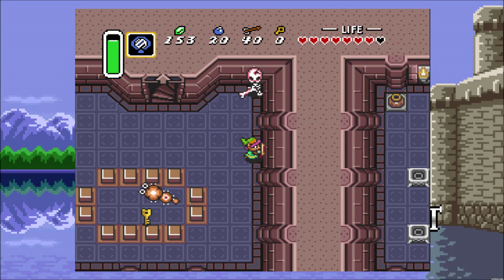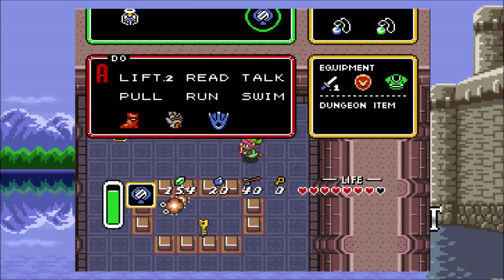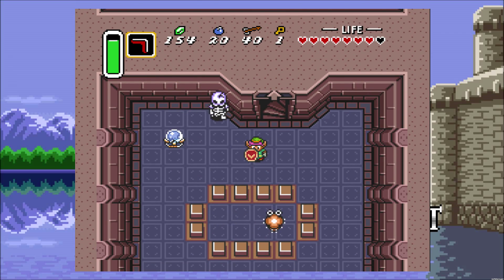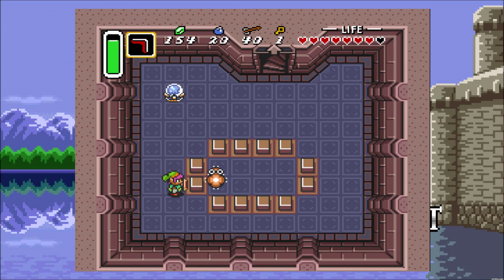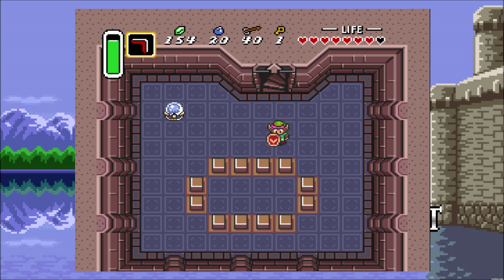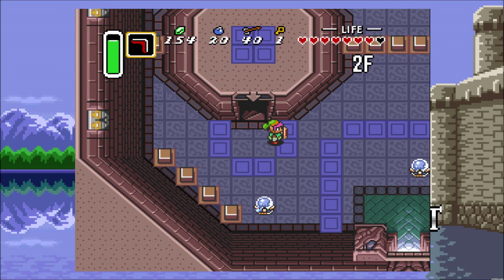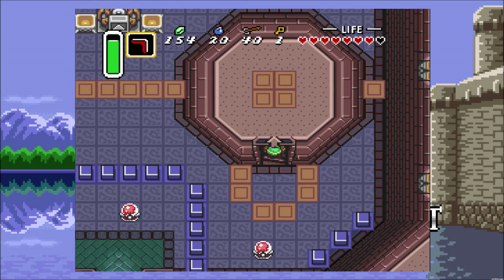We have a red Stalfos here — they throw their bones at you, as you can see. Not too bad. Let's put our boomerang to use — I didn't even need to let that mini Moldorm out; I could just use my boomerang to grab it. I kind of want to kill him right through here. I do not want to hit this switch because there's no reason to — we're just going to be trapped when we go back upstairs. So now that's done, let's hit this one here and head upstairs really quick.